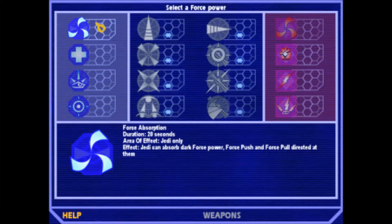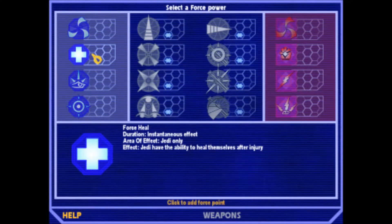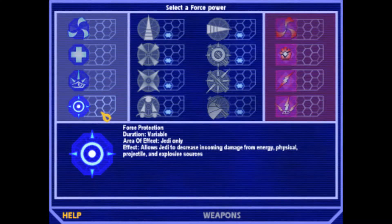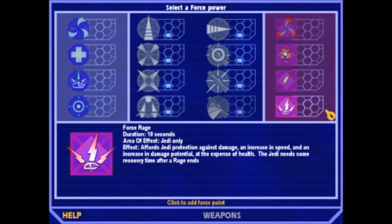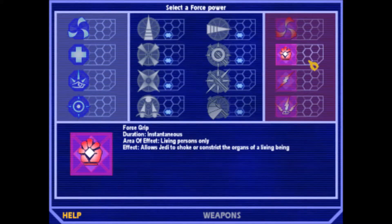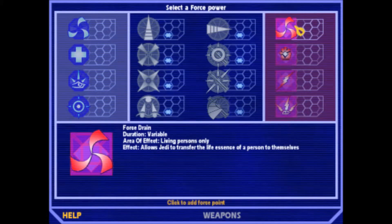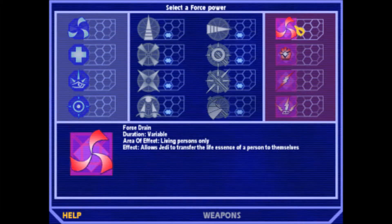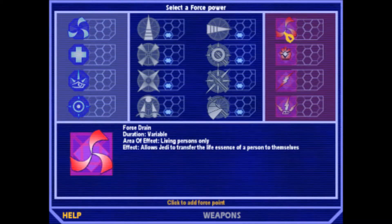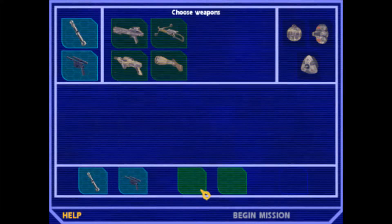Over here we've got our Light Side powers. Force Absorption absorbs dark Force powers like Force Push and Force Pull — don't need it. Force Heal will let you heal after an injury, but I'm not going to take it yet. Mind Trick confuses and misdirects attention. Force Protection is really useful later in the game, but I'm not going to get it yet either. On the Dark Side: Force Rage essentially makes you invulnerable, but it also drains your health. Lightning is very helpful. Force Grip is fun and very helpful in certain instances. Force Drain drains HP from an enemy — I'm actually going to take that, because it's kind of fun. We're going to take Force Drain, because it's helpful and I don't really need Heal.